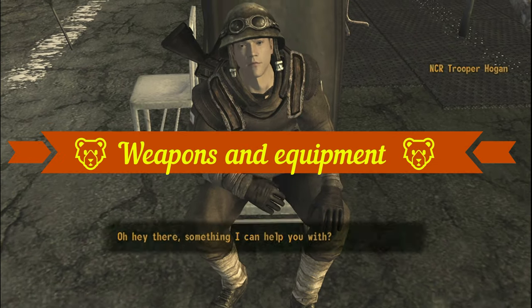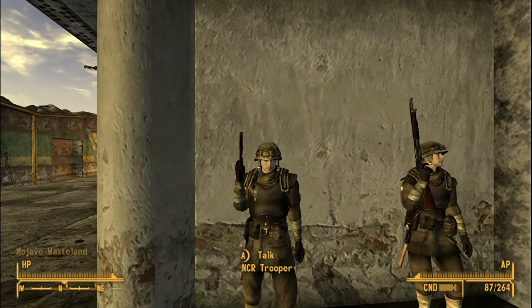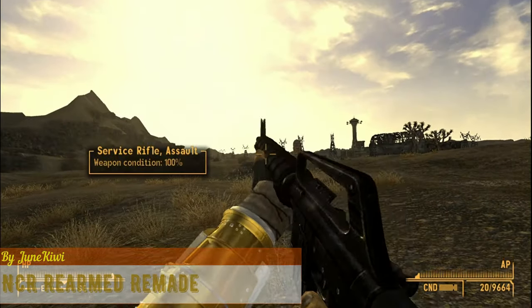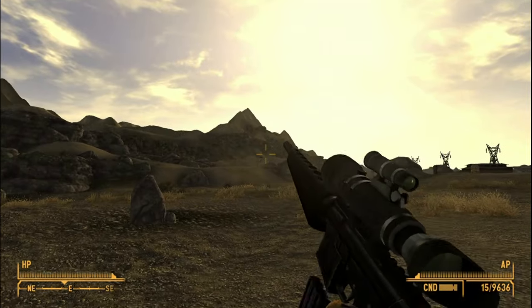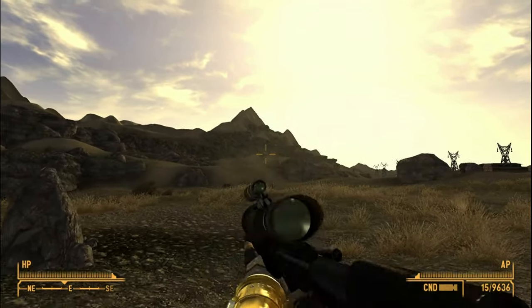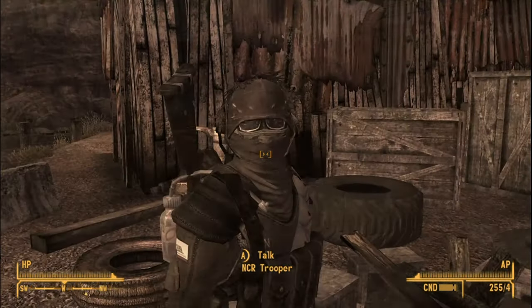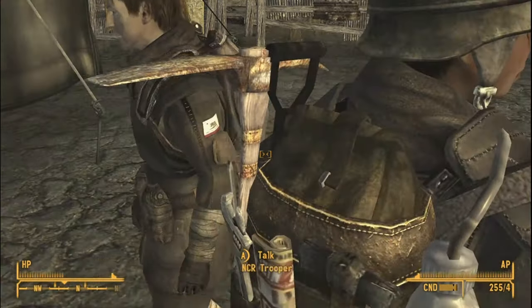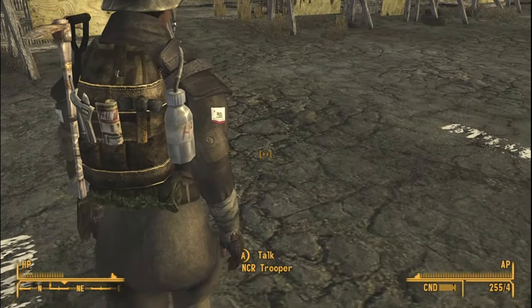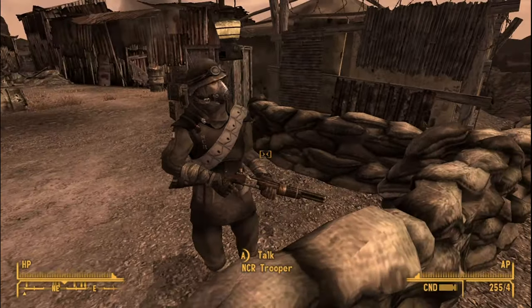Now that we have given the NCR some new threads, let's start adding more weapons to their arsenal. NCR Rearmed Remade adds four new variations of the service rifle, as well as adding various small things like bandoliers, ammo pouches, etc. My favorite inclusion are the different types of backpacks this mod adds. Some soldiers can be seen carrying water bottles and climbing equipment for long journeys, while most lookouts can be seen carrying lanterns.